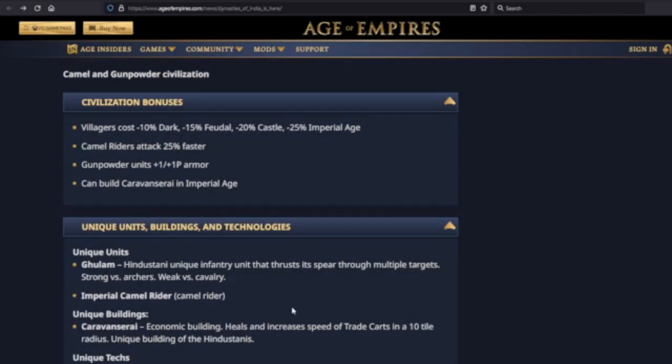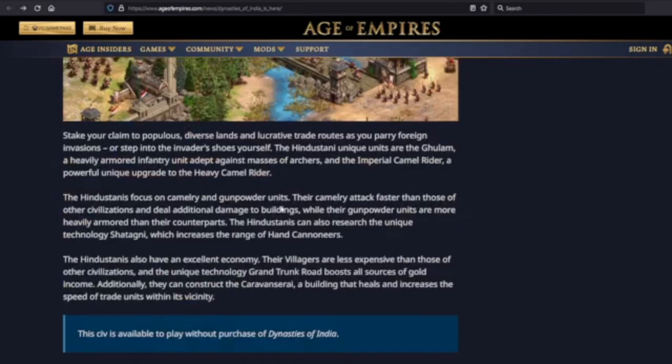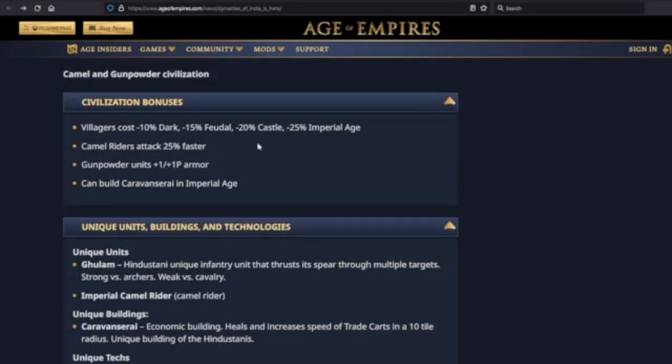The old bonus used to be that stable units got plus one pierce armor, but they don't get that anymore. So the scout rush is not as strong. But Camel Riders attacking 25% faster means you're doing more damage against enemy knights and getting that damage output more often — so they're compensating elsewhere. Gunpowder units get plus one melee and plus one pierce armor. They used to just have Shatagni as their main gunpowder bonus, but now they're going really heavy into gunpowder.